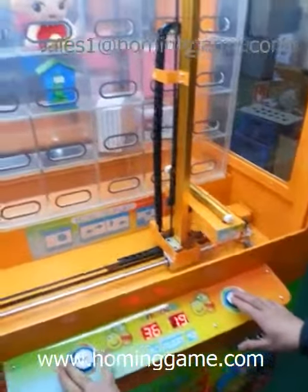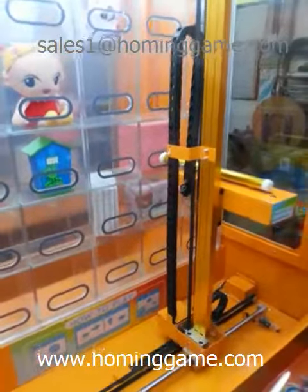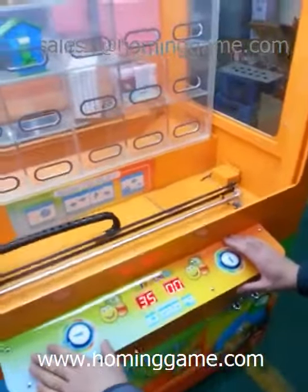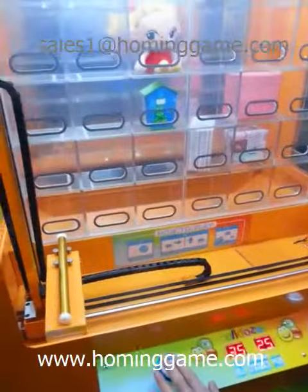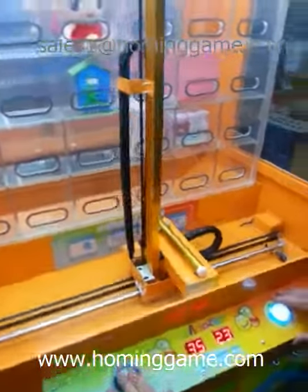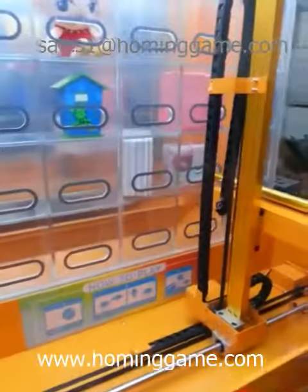Then press the up button and the key pole will go up. If you release the up button, the key will loosen and target the prize. Try it again. You can see — A is the prize.